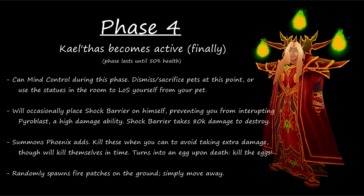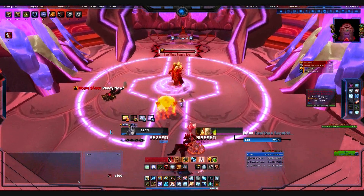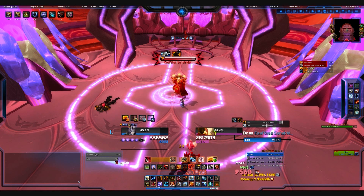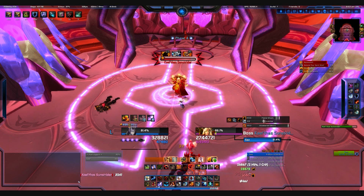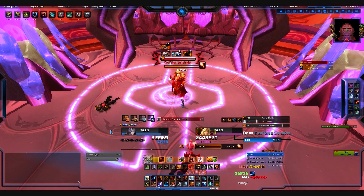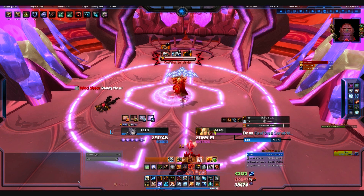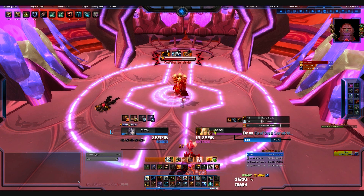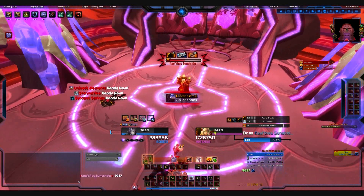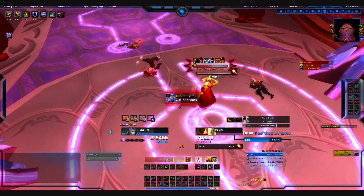In phase four, you get to engage Kael'thas himself. This is fairly simplistic. You're going to want to burn him down — at 50% health he transitions. During this phase he will spawn phoenix adds. Phoenix adds will eventually kill themselves, though you'll want to burn them down and then kill their eggs afterwards just to get them out of the way, as they're unnecessary damage. He will on occasion put a shield on himself — when he has the shield, just burn him as hard as you can, it's only an 80k shield. Once the shield falls off, you're going to want to interrupt his pyroblast. It still really hurts at 90, and it's not a huge deal if you can't, but it's definitely advised.